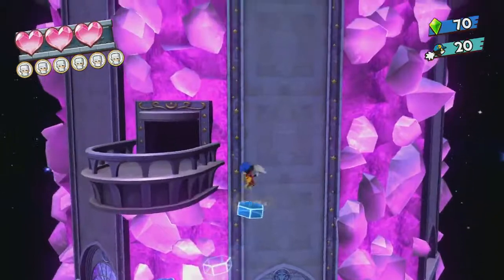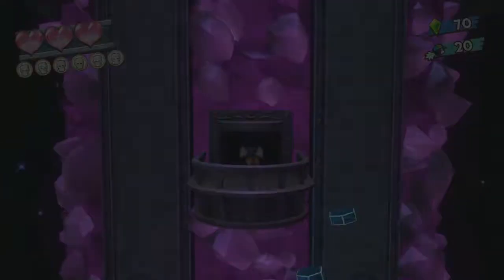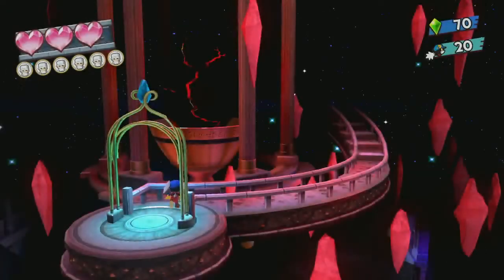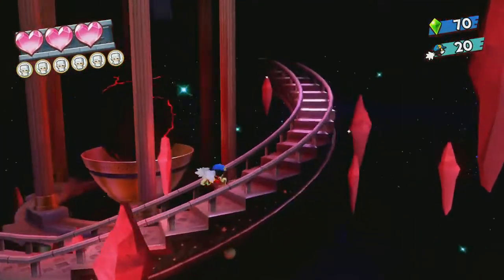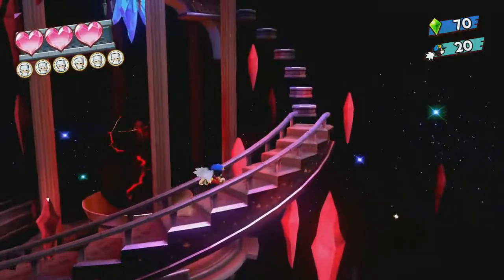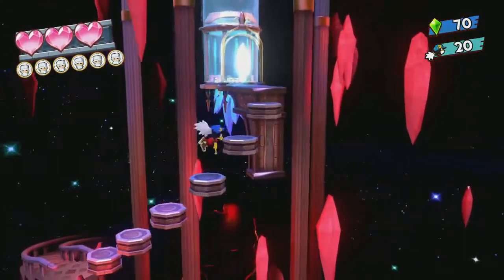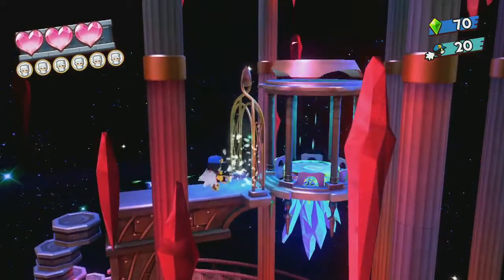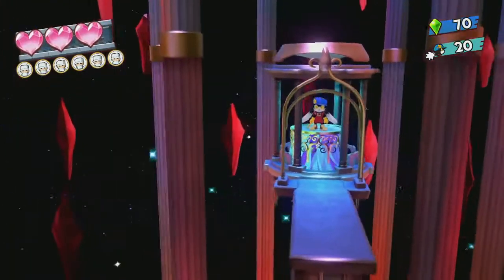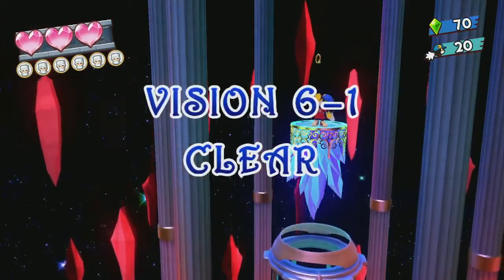I think we are reaching the end of the level — this should be it. You're not going near the dark demonic egg of doom. This rotten egg of death and despair — because that's what every castle needs, a giant egg of death and despair. Let's head out. Take me up, platform. Vision 6-1 clear!